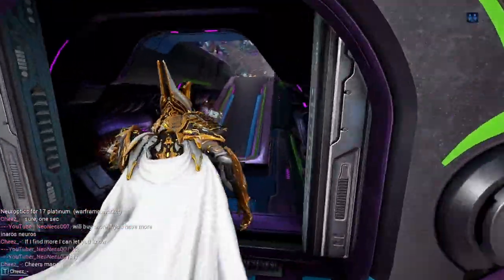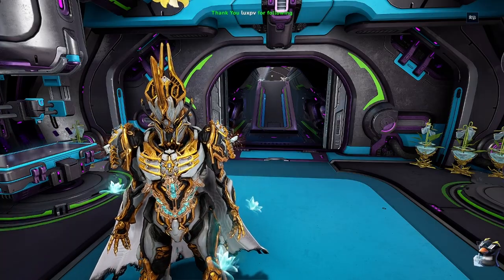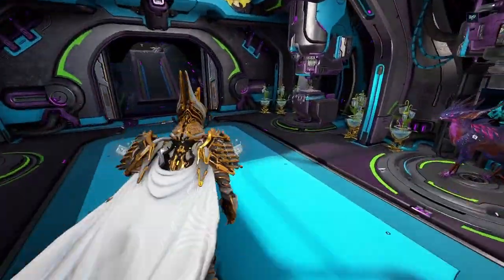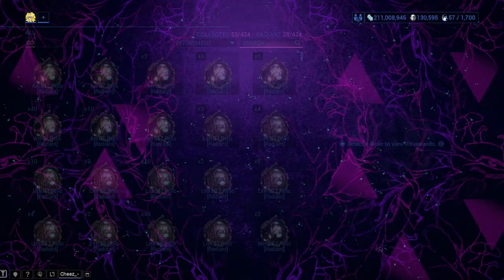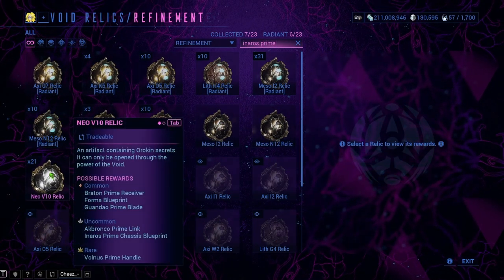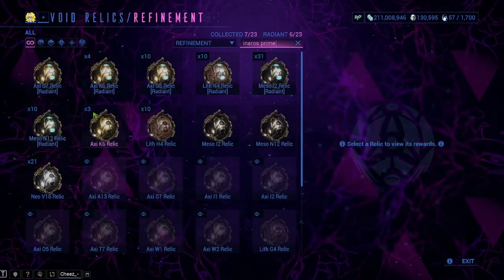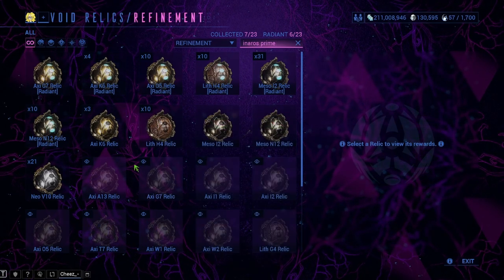Of all the Inaros parts I just showed you that I had listed, I want to go over how you guys can get more other than just buying them off the website if you don't have any platinum. What you can do is spend your relics. If I type Inaros Prime up here in the relic search, it's going to pull up every relic that has Inaros Prime parts in it, and hopefully you'll wind up getting these parts out, or having the relics for parts you specifically need.